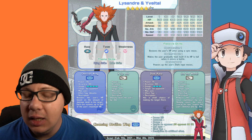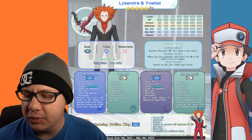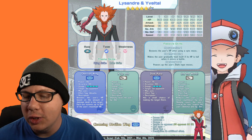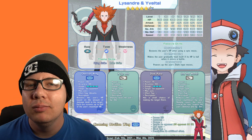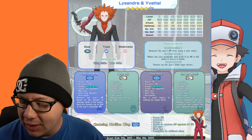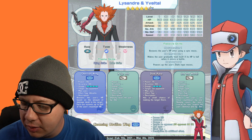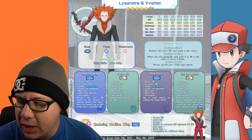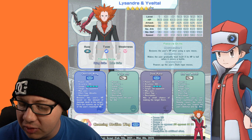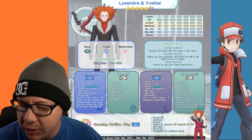Next is Lysandre and Yveltal. He's a special striker role, flying type — I really wanted this to be a dark type, but it's another flying type — and it's weak to fairy. Theme skills are flying and Kalos. The stats: HP 757, attack 299, defense 116, special attack 370 which makes sense as a special striker, special defense 116, and speed 286.